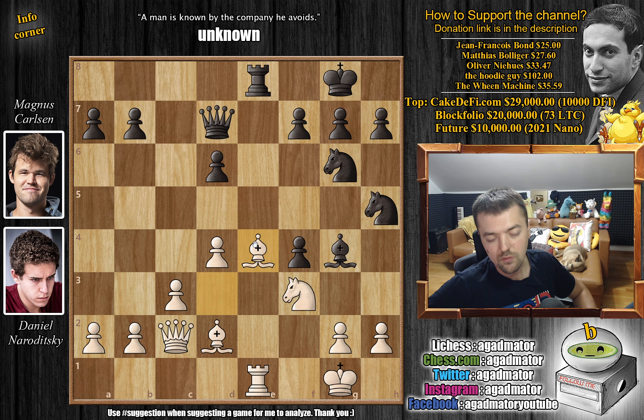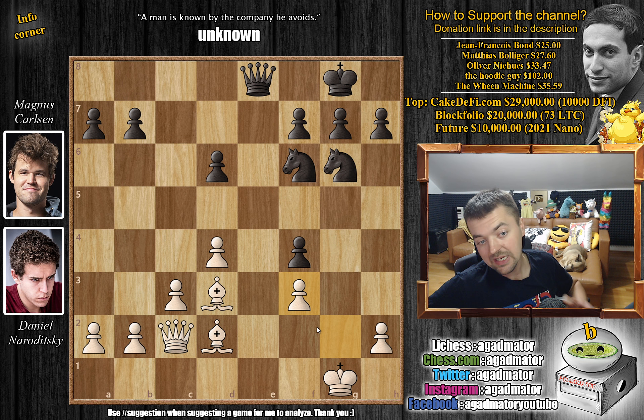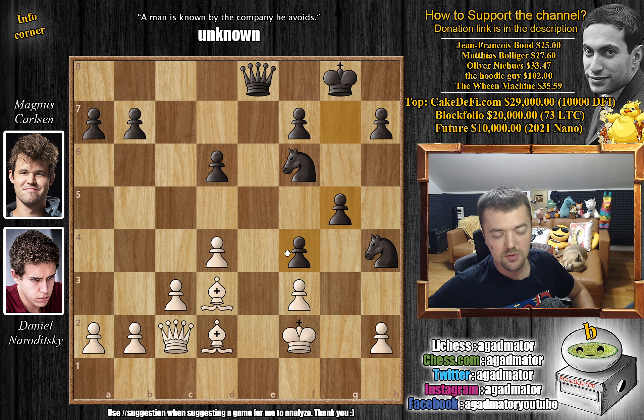Now bishop captures on f3 — opening up the white king's position. Rook captures on e8 with check first, queen captures, and g captures on f3. So now: queen and two bishops against queen and two knights. Magnus still has that annoying f4 pawn he managed to save from the beginning. Black goes knight to h4, offering the pawn for the f3 pawn. Rook defends, and now g5 — you're not capturing this pawn. It's a remarkable story of how this pawn survived so long, and if we trade down all pieces we're in a king-and-pawn endgame where black is up a pawn — something to consider always in your own games.